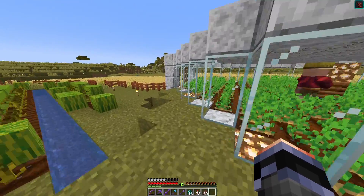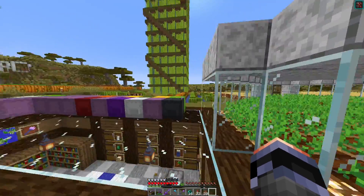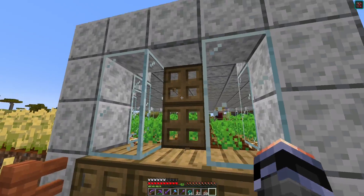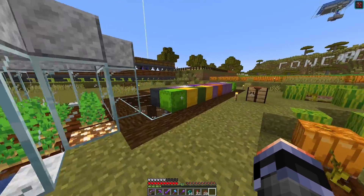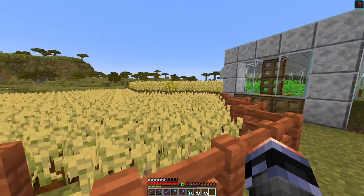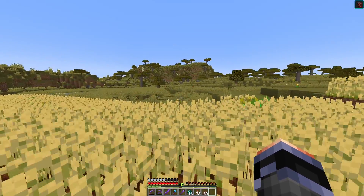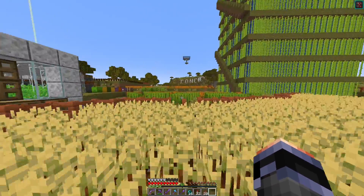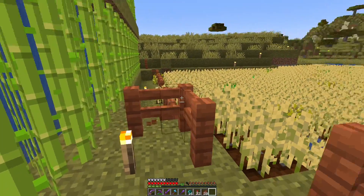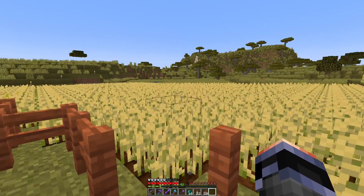Over here was a villager breeder — it's an ImpulseSV design but it keeps breaking. I removed the breeding section a couple months ago because it wasn't really working anymore. I think something broke with the 1.16 update. And over here is a much larger wheat field — my most recent addition to this industrial district. I have a fence line going through here to separate it off from the rest of the district.